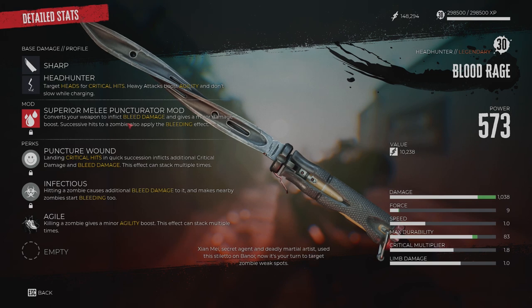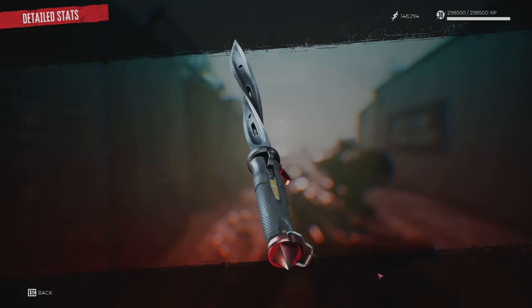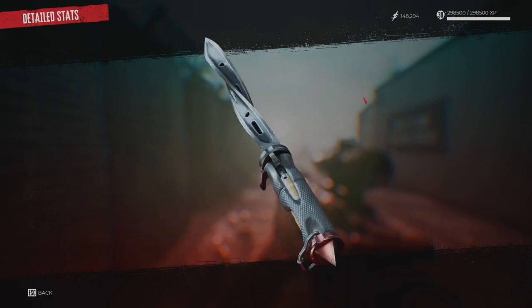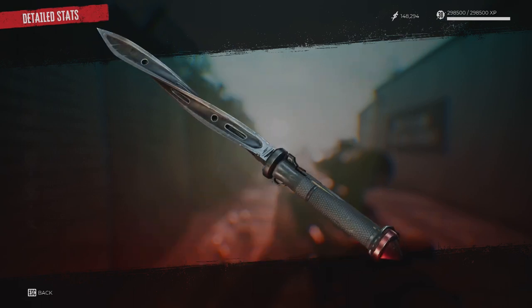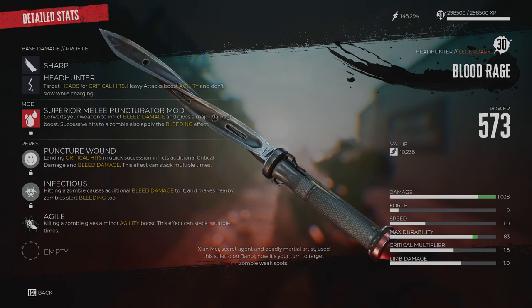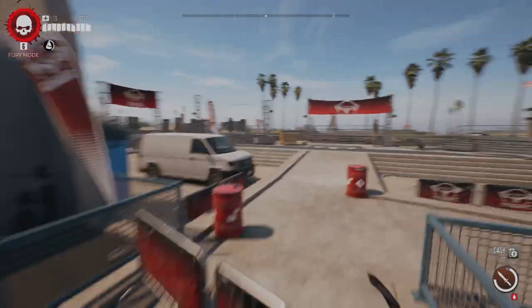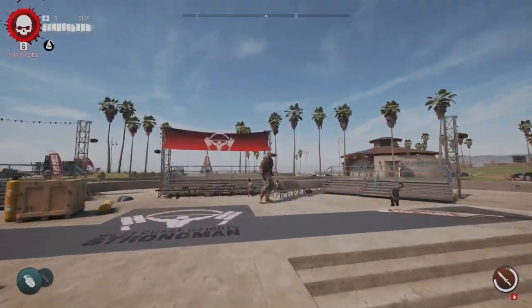Lastly, Puncture Wound is going to be your legendary perk, where landing critical hits in quick succession inflicts additional critical damage and bleed damage. This effect stacks and synergizes well with any perk that increases your attack speed or critical damage.